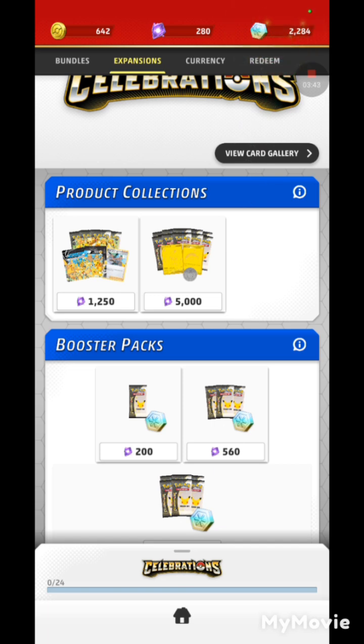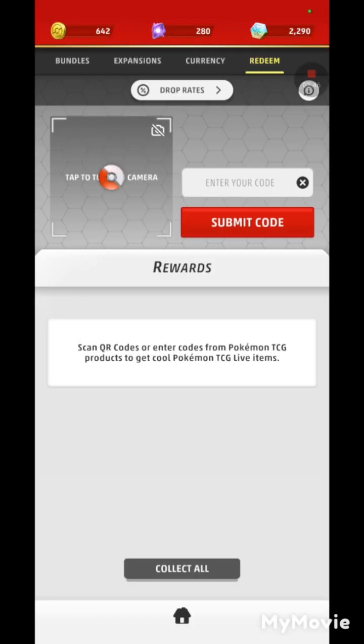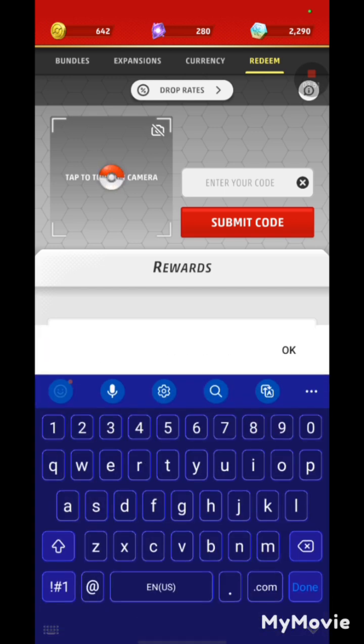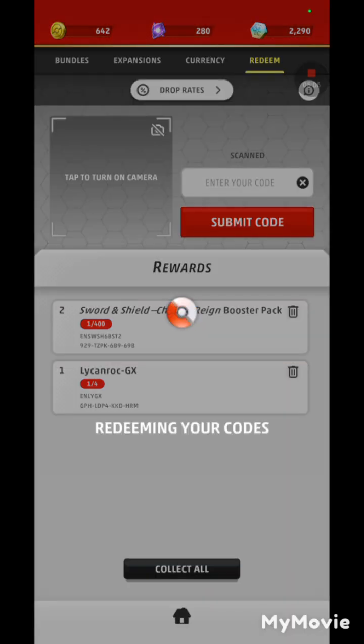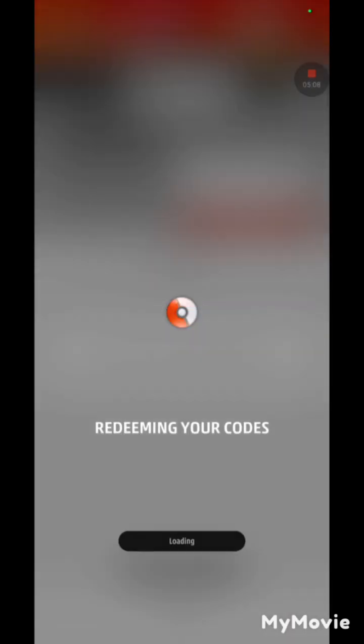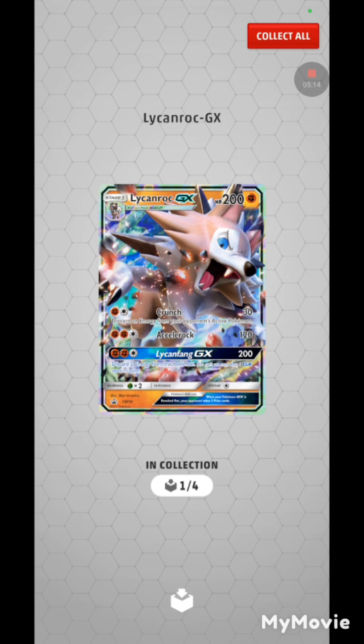I don't want to use any more currency because that stuff is hard to come by. Now to end off the video we're going to put in the code. We now have the Sword and Shield Chilling Reign booster pack and the Lycanroc GX pack. Let's collect all. So what are we going to open first — the Lycanroc GX? This is from years ago. It was a giant card that came with a giant card I have in real life, and it's amazing.